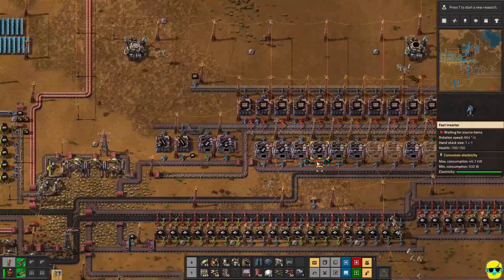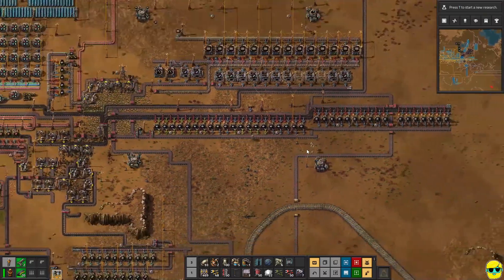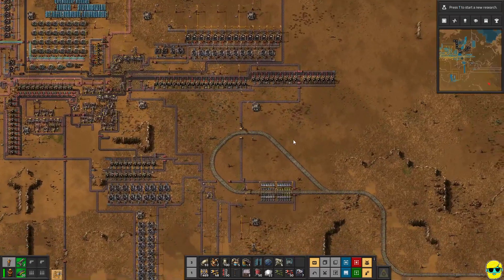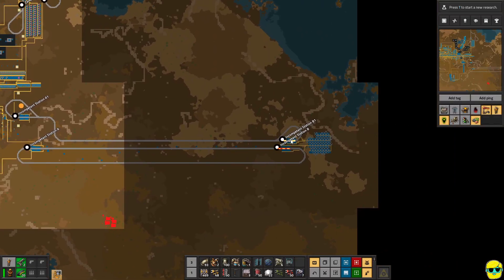But none of these are making steel. All of the steel has stopped — there is no iron coming in. So again, we run into the same issue. Now, is it because my trains aren't moving? What's going on over here? It's automatic, but it's filling up. And this one is slowly filling up, but not very good.